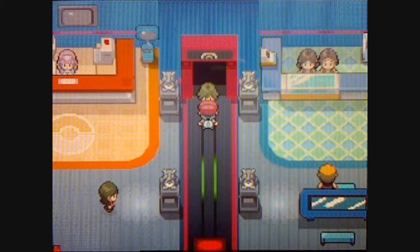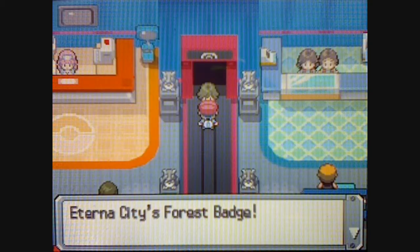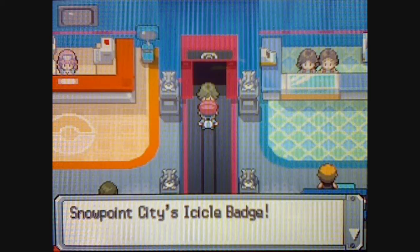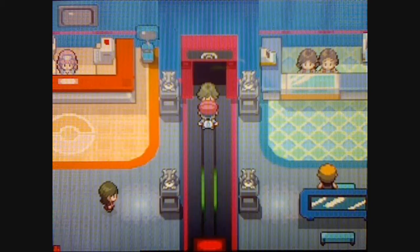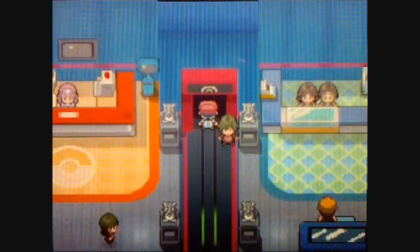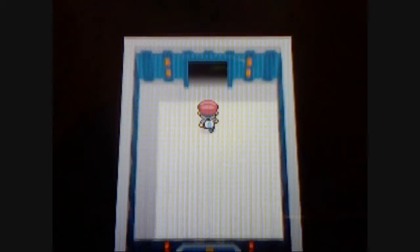I also bought all the necessary items, so let's take on the Elite Four. Orberg City's Coal Badge, Eterna City's Forest Badge, Hearthome City's Relic Badge, Veilstone City's Cobble Badge, Pastoria City's Fen Badge, Canalave City's Mine Badge, Snowpoint City's Icicle Badge, and Sunyshore City's Beacon Badge. Alright everyone, no turning back.